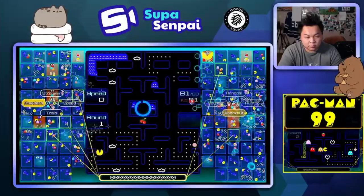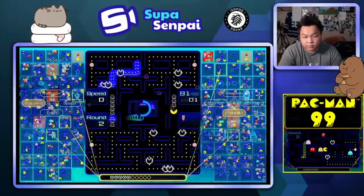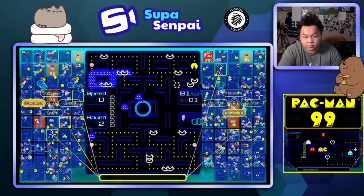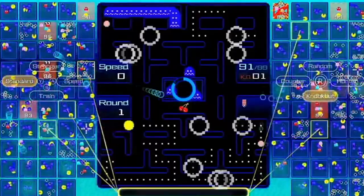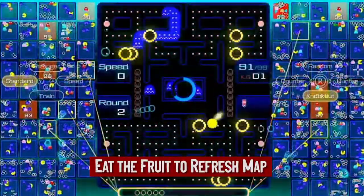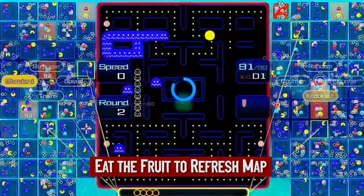Number two: this is where the game changes from Pac-Man to Pac-Man 99. You do not need to eat all the dots, but you need to eat over 50% of them because it refreshes the board. After going around the map, once a resource is used, that's it — no more power-ups. However, if you eat over 50% of the dots, all the dots will be refreshed and you'll have power-ups cycling again and again.